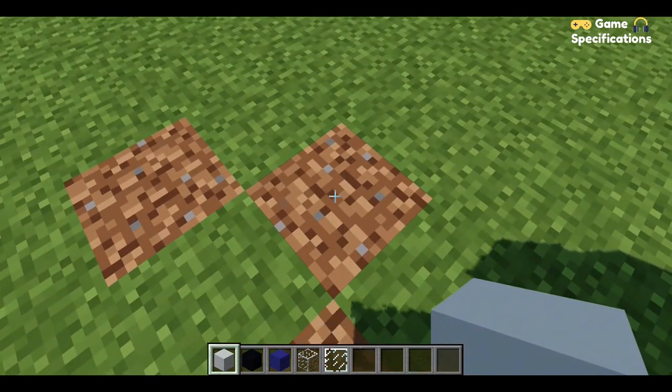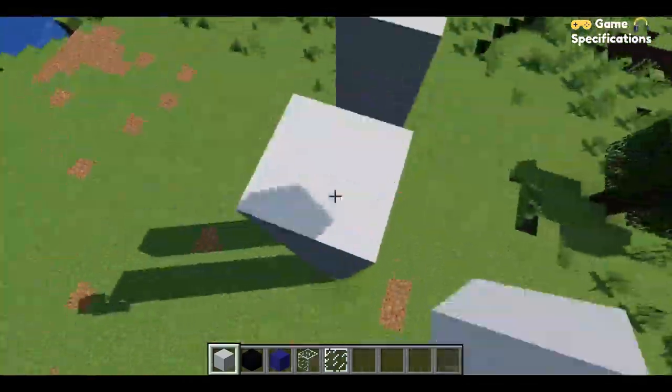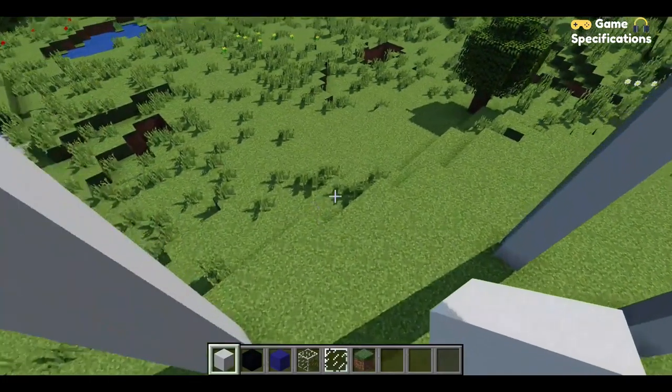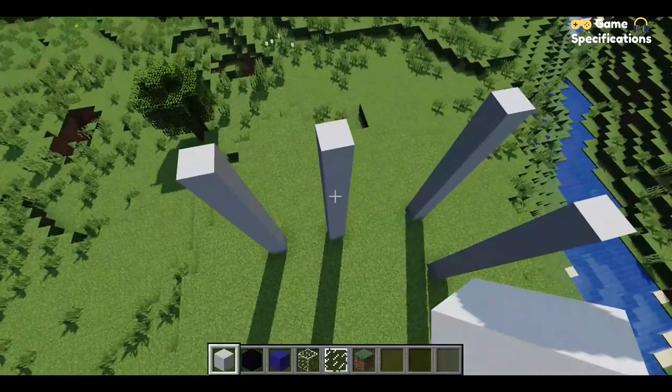We count out the blocks — one, two, three, four, five on each story — and we have to place these blocks around the area in an L-pattern, just like shown on the screen. Our basic pillar structure is now complete and it looks quite well.